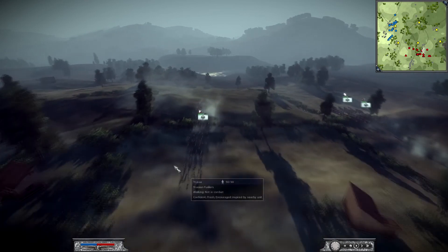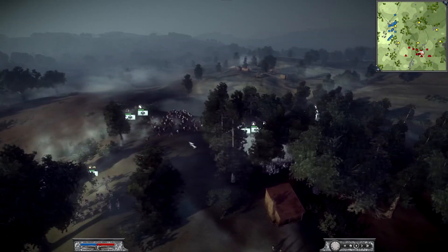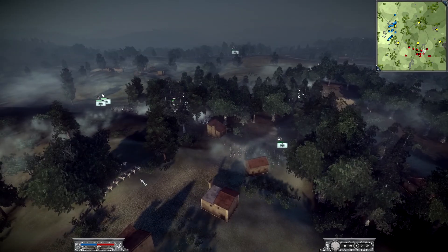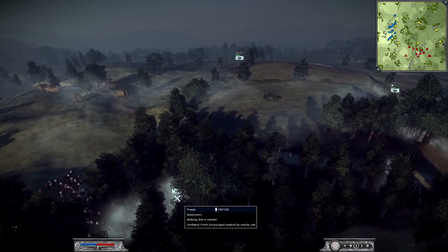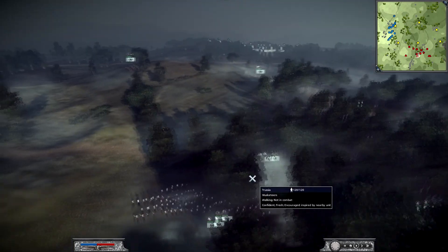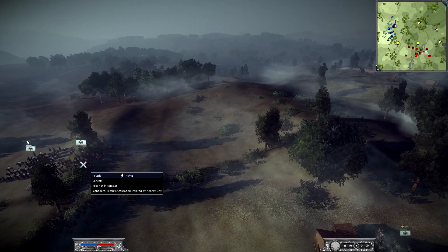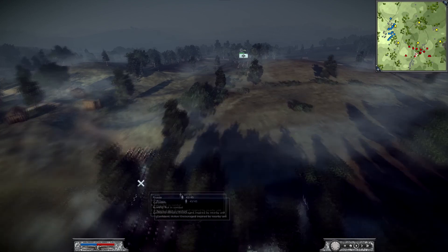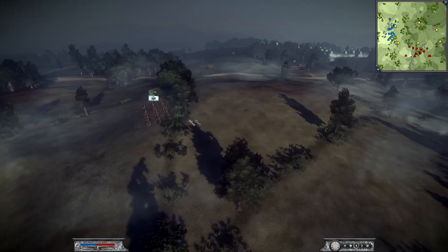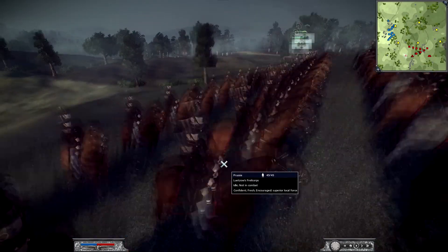He's got around five or six cavalry, a general, some foot guards, musketeers, and some more musketeers. Some of his troops are hidden in the trees right now so I can't see everything else — but there are also lancers, Croat lancers, and a Freikorps unit.